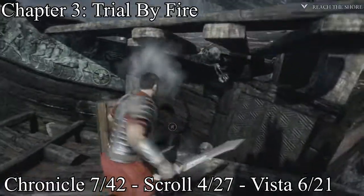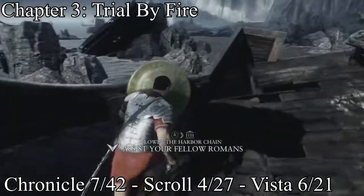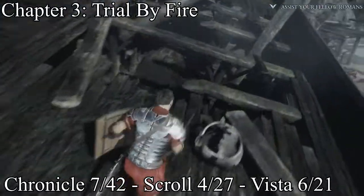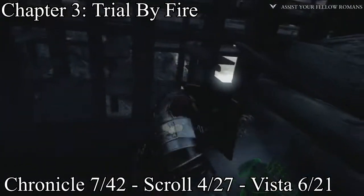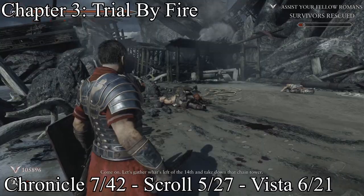Right after that scroll, you jump up and then there's a vista hanging on the wall. Right after that vista, you drop down and immediately do a 180 — there'll be a chronicle hanging behind the door, or on the door.